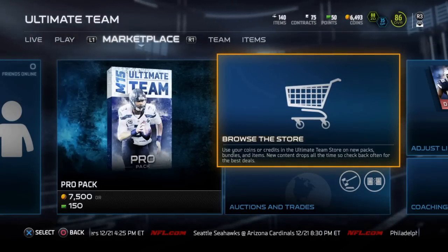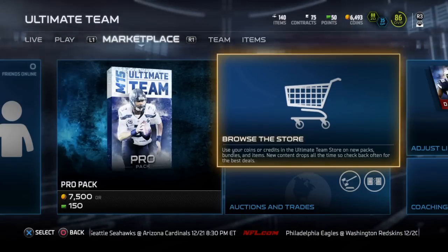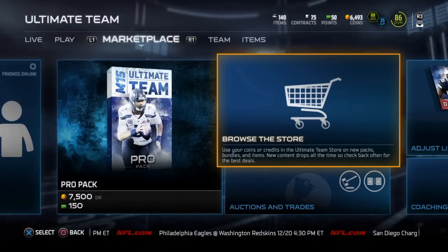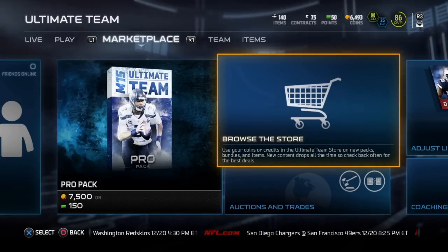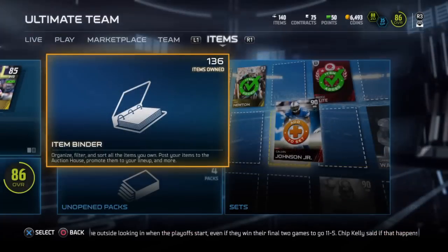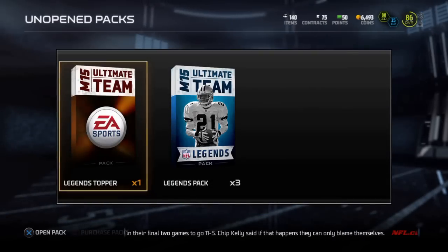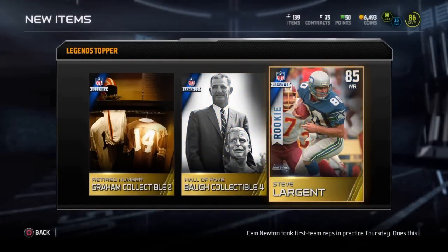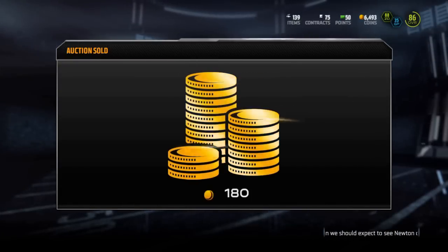I don't work on stadiums, playbooks, and uniforms too much anymore — actually I stopped completely. Those are auctioned off. If a player doesn't go into one of the bronze, gold, or silver team packs, I quick sell them or auction if they're worth a lot. Here's the legend bundle I saved — legend topper first. Collectibles with Steve Largent went for like 8,000.